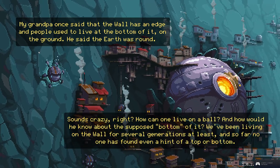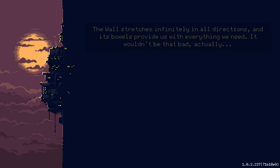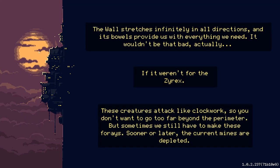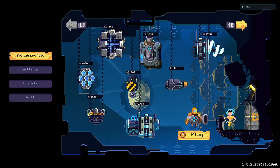Hello and welcome back to Wall World. In the first episode I mentioned that the game showed an intro cutscene but I had to press the start recording button and missed it. Here it is: my grandpa once said the wall has an edge, and people used to live at the bottom of it on the ground. He said the earth was round. Sounds crazy — how come one lives on a ball? We've been living on the wall for several generations at least, and so far no one has found even a hint of a top or bottom.